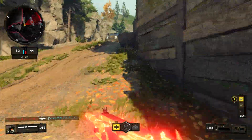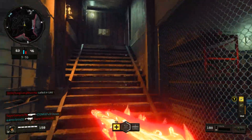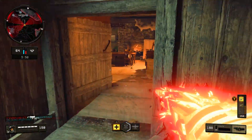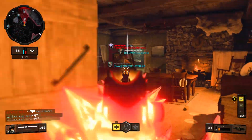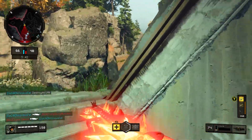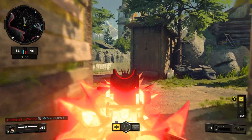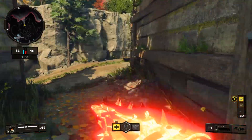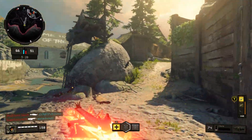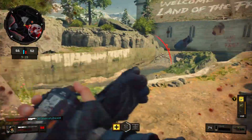They've hit me with the vision pulse — are you joking? They have a UAV too — are you kidding me? Which way do I go here? I'm very nervous as you can see, not really going in for kills. They also have this shock drone thing.